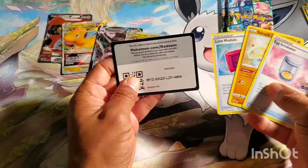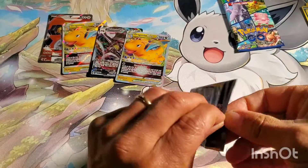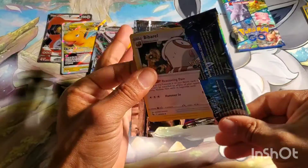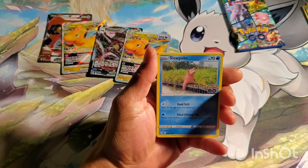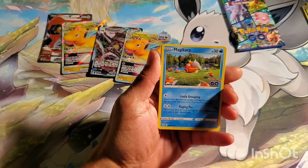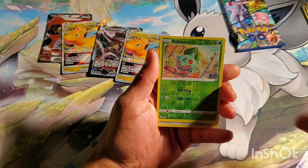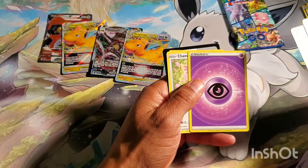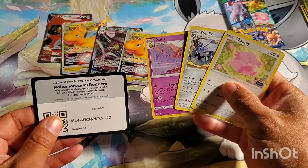Two V-Stars, a V-Max, and a Full Art — two packs left. Watch me get another Dragonite V-Star and I'll say these are officially broken, or just not really randomized that well. Here we go: Bidoof, Magikarp, Aipom, Bulbasaur, and a Melmetal to go with my Full Art and V-Max. I swear Steelix is in every single pack.